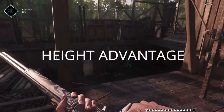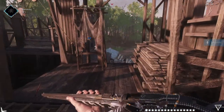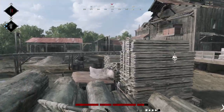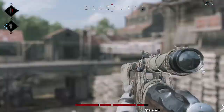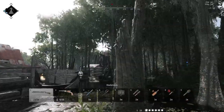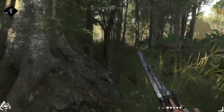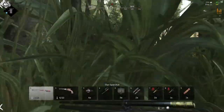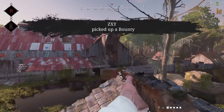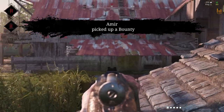Number 3: The height advantage. In Hunt: Showdown, people with high ground have the most advantage in terms of PvP fights, as you are able to see plenty of area with no need for cover. That does not mean you repeatedly peek from the same position over and over again while standing still. The new map has plenty of verticality with hills, cliffs, and mountains, making it definitely one of the most rewarding maps for players who know how to position well. Pelican Island Prison is a great example of that.